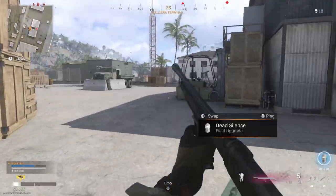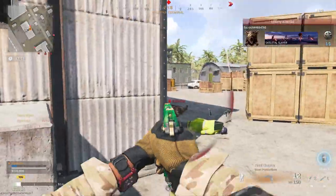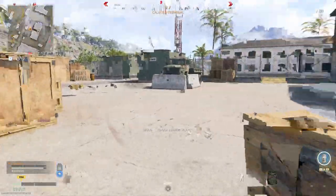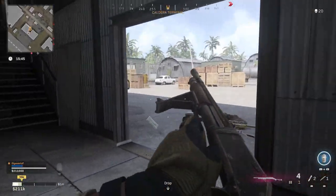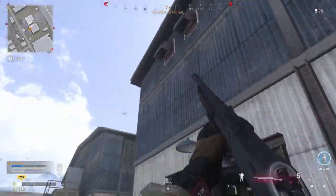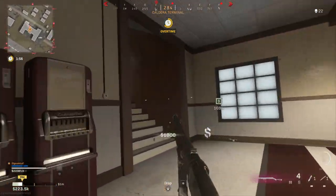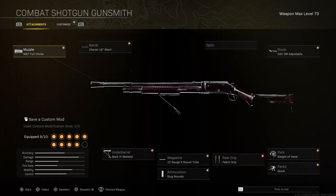Honestly just go with the chariot barrel. I do want to mention that muzzle velocity on the Vanguard shotguns is actually much easier to deal with than the Modern Warfare shotguns we're used to, because those have incredibly slow muzzle velocity. Vanguard shotguns don't have nearly as much of that slow muzzle velocity - it's not as dramatic when you have to lead your target because it hits a lot faster. It kind of feels close to a hitscan gun at medium ranges, though it does get harder at longer ranges.